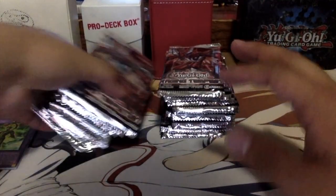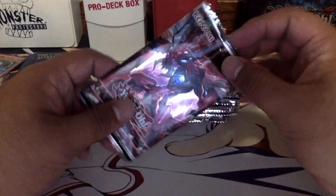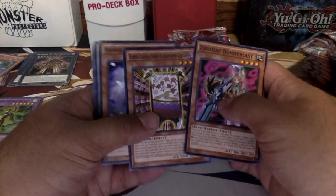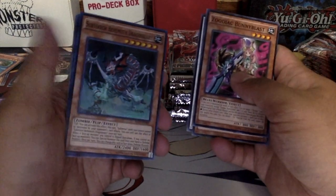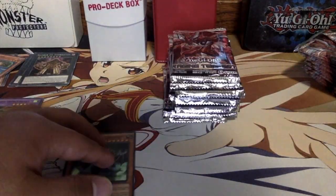All right, going with the right side first. Sorry about that — my baby cousin was calling my name at the door. First pack: we got Zodiac Bunny, Best Bunny Blast, Flower Cardians — flower cardians, in the center where it lives — and a Sub-Terror Behemoth Drago. And a super Symphonic Warrior Majestic — interesting. Putting that aside.